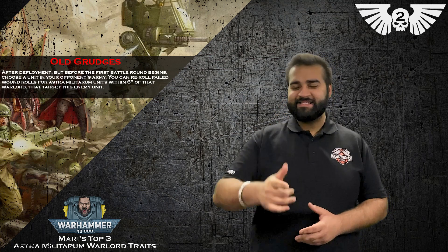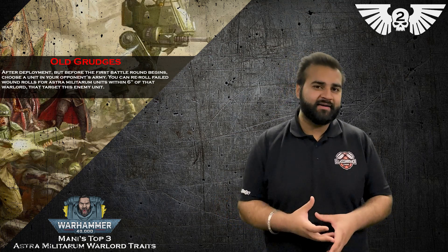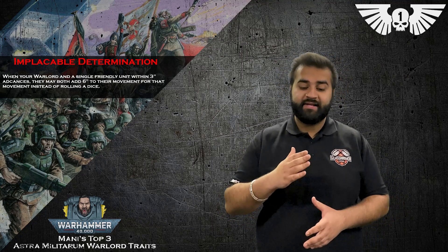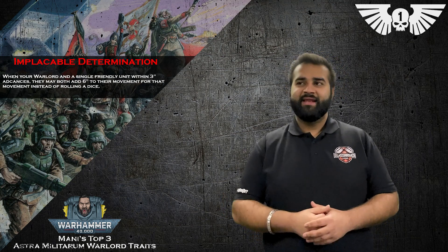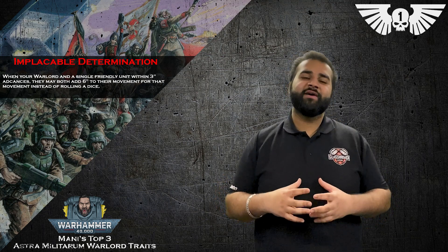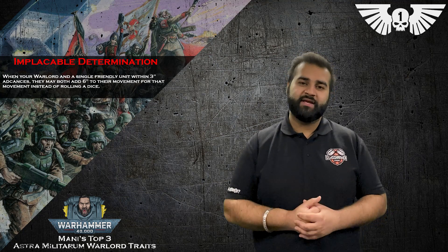Number one — and this is one I've never seen anybody really use — but if I was to play Guard now, this is the one I would take: Implacable Determination. When your Warlord and a single friendly unit within three inches of them advances, they may both add six inches to their move characteristic for that movement phase instead of rolling a dice. This can be incredible because of Bullgryns — that big, tough unit in the middle of your army that wants to soak up all the firepower.